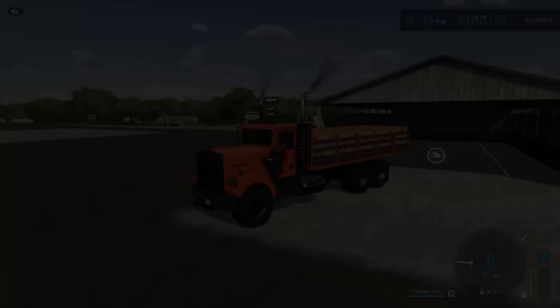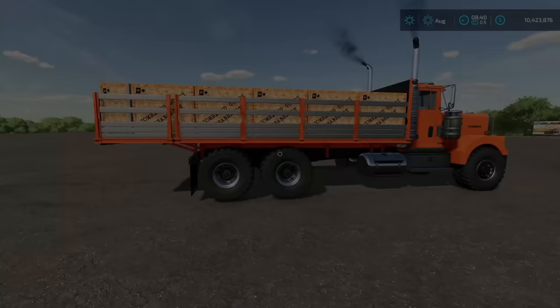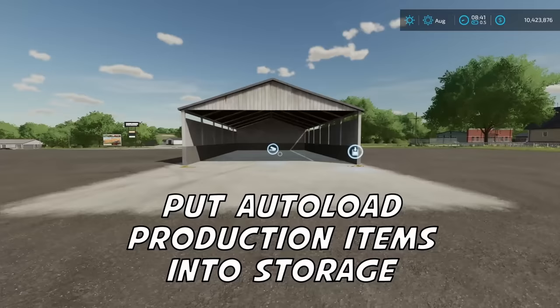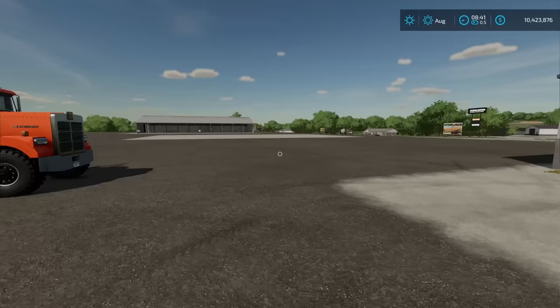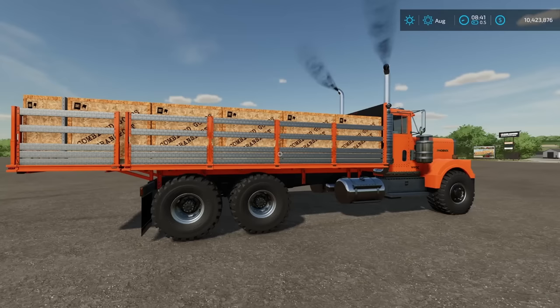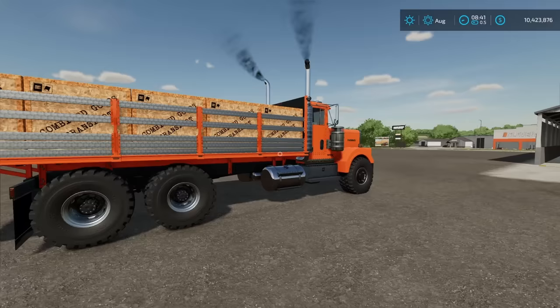A lot of you guys have been asking how you can auto unload into one of these storage buildings. Unfortunately, there is no way to do it directly, but I did find a workaround. Driver 53 here. Today I'm going to show you how you can take all of your products on your auto load and put them into one of these storage buildings. I've got the base game storage building from Giants and I'm using an 82 Studios TLX Phoenix with the auto load on the back — about 34,000 liters in here.